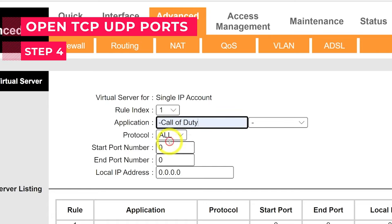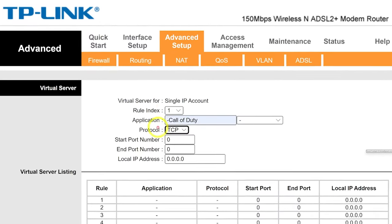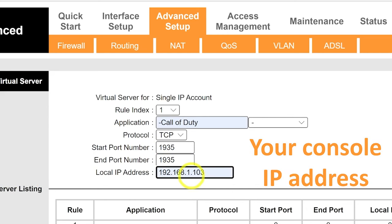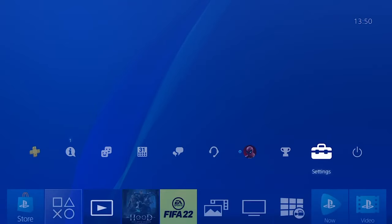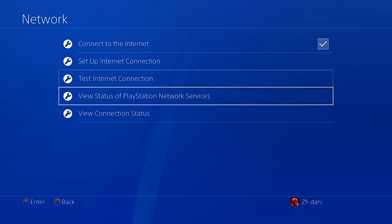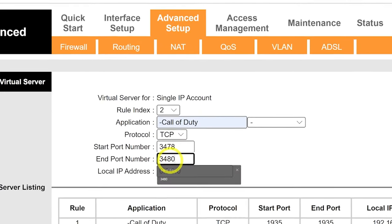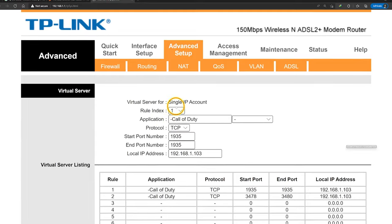First give it a name like 'Call of Duty', then select the protocol. For port forwarding, for TCP it's 1935 and 3478 to 3480. I make one for 1935. In the local IP address, enter the console or PC IP that you want to open NAT type for. For PS4 and PS5 you can find the IP by going to Network Settings and selecting View Connection Status. Save the settings and do the same for the next port — enter 3478, and for the end port 3480 to open 3479 and the ports in between. Do the same process for UDP ports, then save the settings.